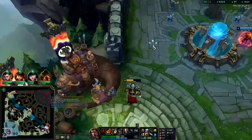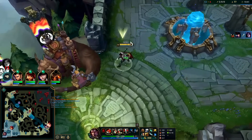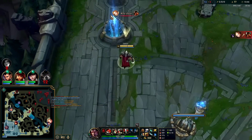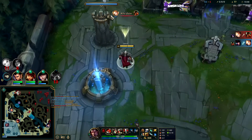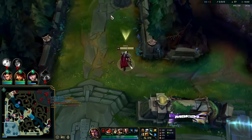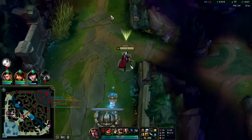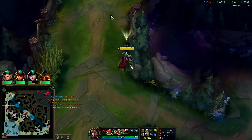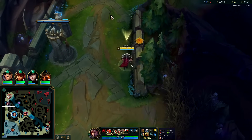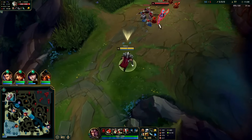D-Blade is certainly good on Darius, but D-Shield is way more survivability and better in the majority of matchup spreads. D-Blade is kind of a cocky item — 'I was gonna win anyway so I went D-Blade.' Meanwhile D-Shield, if you're against Vayne, Teemo, GP, anyone ranged, D-Shield can get you through it pretty comfortably. I don't normally go Bone Plating on Darius — I normally prefer Nimbus or Cosmic — but against Riven, Bone Plating is nice when she's trying to combo us early.